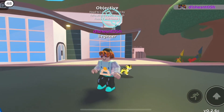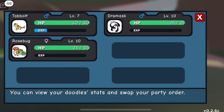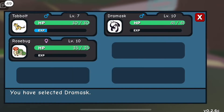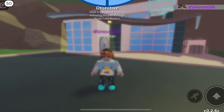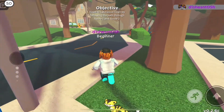I'm back from redeeming many codes, and now I have a new team! I got a Dramask — pretty cool stats — and also a Rose Bug, four stars! Now we head on to Route One.